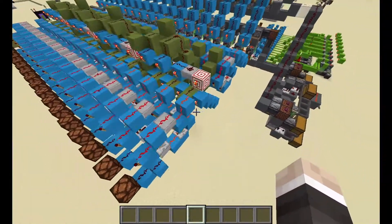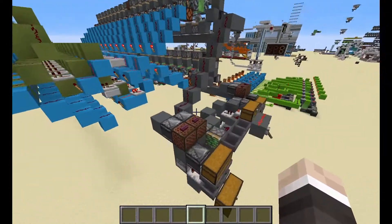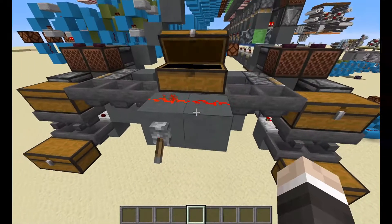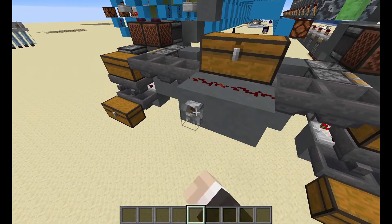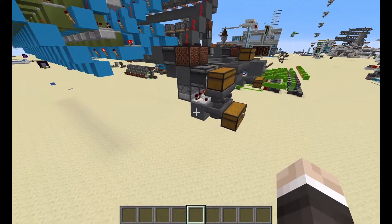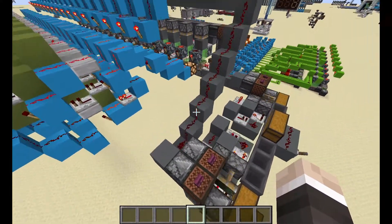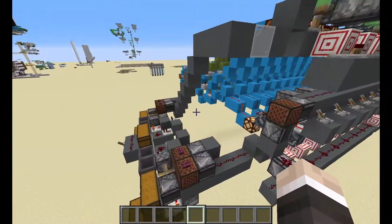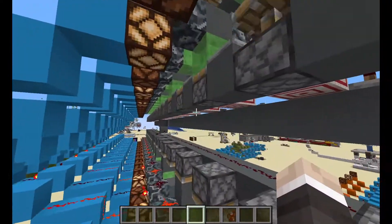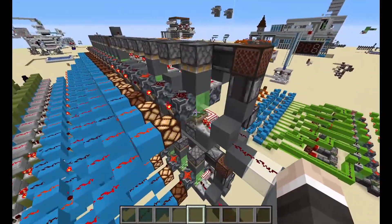Capable of counting up to 262,143, this counter counts items at 2x hopper speed. As you can see here, we have this double chest, and when I unlock the hoppers, they will begin to flow into two of them and those even item splitters, which then pulse every single time an item passes through. We split the signals by each hopper, going into their own counter, as this line pulses the maximum amount of times that this counter can handle.